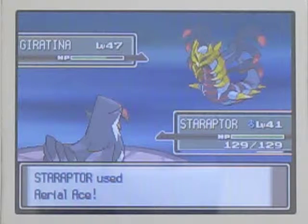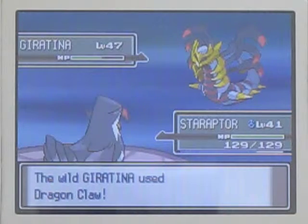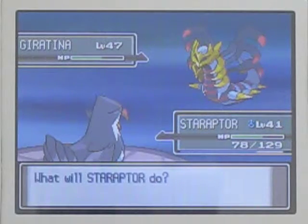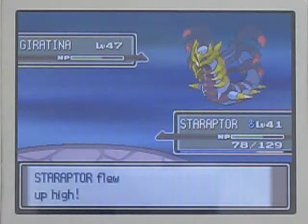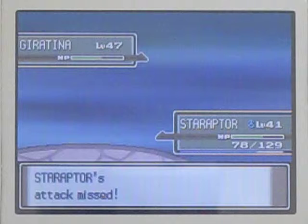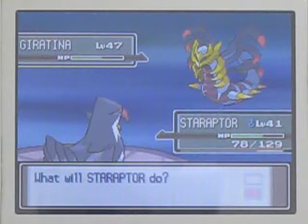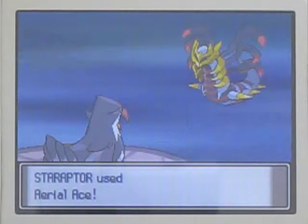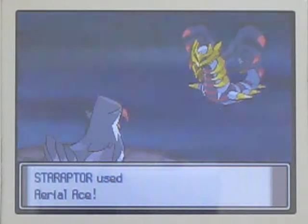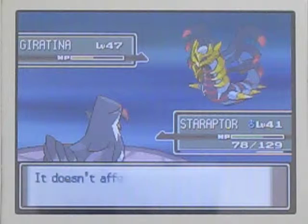I'm going to just weaken it down. Now this could hurt - this could seriously hurt. It wasn't too bad, but stuff can hurt. And I hope it doesn't use Shadow Force here, because I won't be able to do anything on this turn. Still, it won't hurt me either. I think I'm just going to Aerial Ace it down into the red and just keep doing what I do.